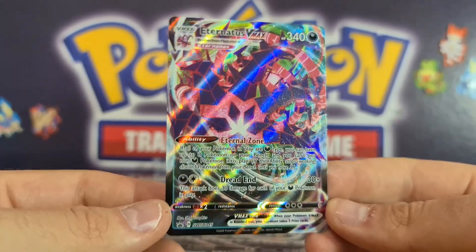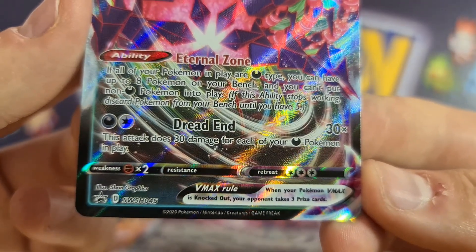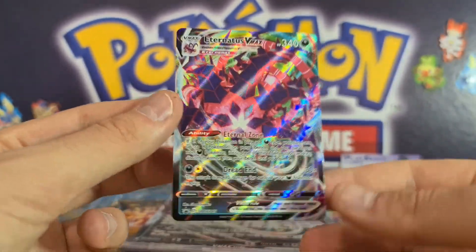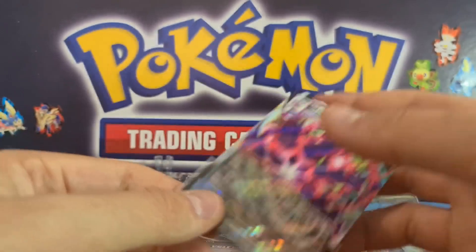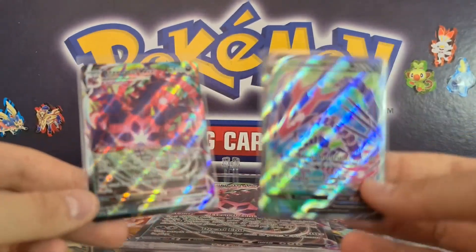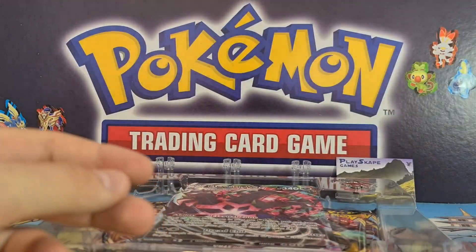For those who don't play the game: Eternatus VMAX's ability lets you put eight Dark Pokémon in play, then Dread End does 30 damage for each Dark Pokémon in play, so you can do up to 270 damage with just two energies. This is one of the strongest decks — I'd say it's in the top three decks post-rotation. These promos alone are worth around £8 each, so there's great value in this box — highly recommend picking it up.